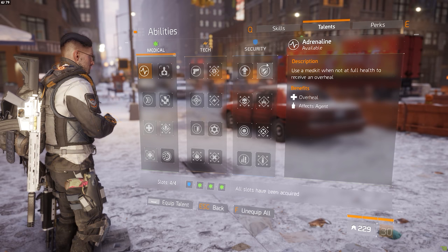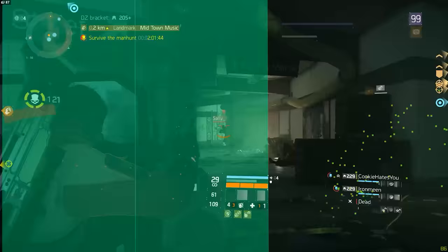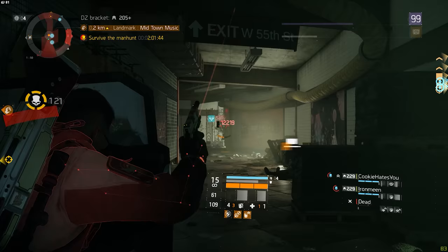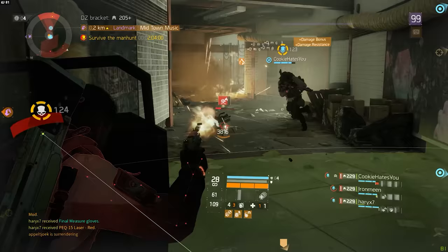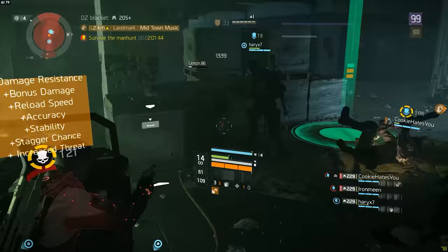On the Move gives me 30% extra all-damage resilience every time I kill a target while moving. With the ballistic shield, I'm generally always moving either slowly backwards or slowly forwards. Because all on-kill talents and mechanics also proc when you kill a skill object — such as a Seeker Mine, Support Station, or Turret — this is a very strong pickup with this build as well. On the Move counts as all-damage resilience, and these talents greatly increase your toughness for a short period of time, stacking on top of the resilience you already have from the shield.